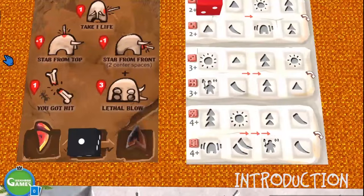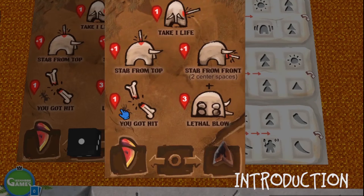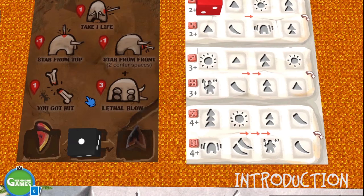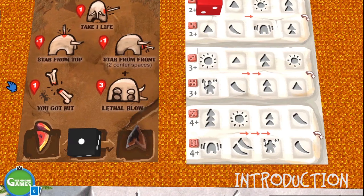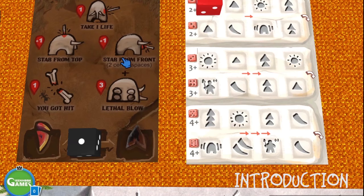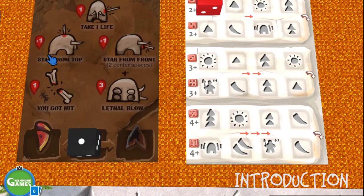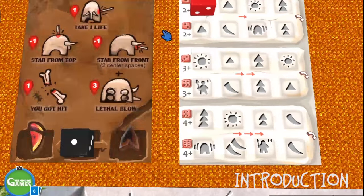Up here we have a point reference card and three spaces to keep track of which team is in the lead. Remember, you need to kill the Moog together to succeed. If the Moog runs away or the Caiman die, both teams lose the game. But if they kill the Moog, the tribe with the most savage points wins. For example, stabbing the Moog from the front is a very daring act and will add one savage point.